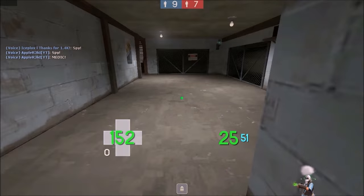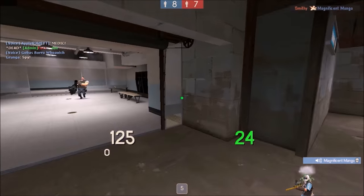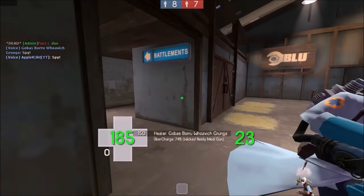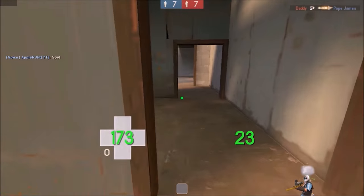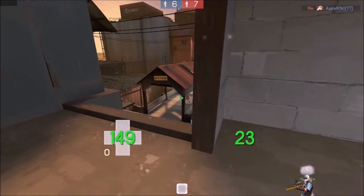The Razorback was added during the Spy vs. Sniper update. This shield has the function to block a single backstab, and when backstabbed it makes a unique sound and leaves the spy stuck in his stab animation for two seconds. If you use this time smartly, you can kill the spy.